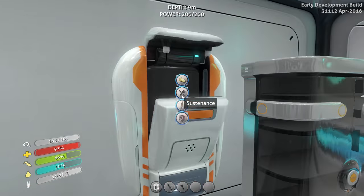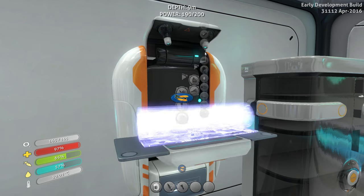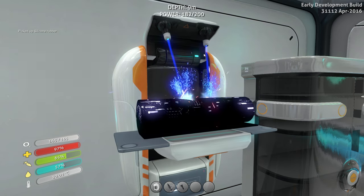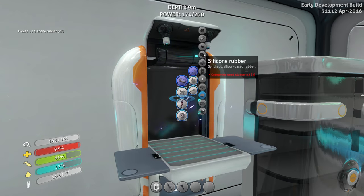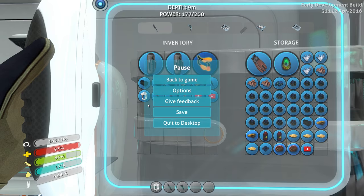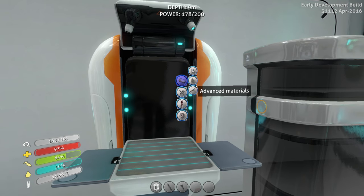Alright, let's bust open this guy. We're going to do resources, basic materials — do some silicone. I might as well do a bunch of it since I grabbed a whole host of seed clusters. I think that's going to be it. I have one extra one, but that's okay. Nope, wrong one — I knew I was going to do it. Had to happen at some point.